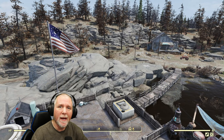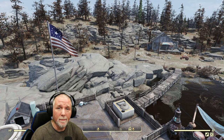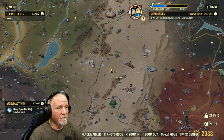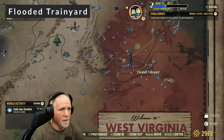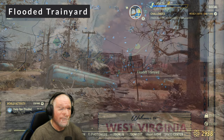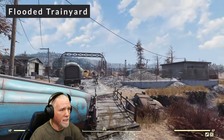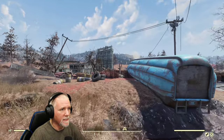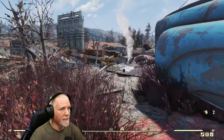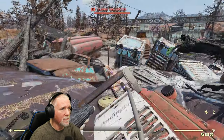We'll start with the four locations that are guaranteed to have snallygasters, unless somebody has already taken them out. The first spot is the flooded train yard in the Cranberry Bog. It's in the southeast corner, just east of Watoga. The flooded train yard will have seven snallygasters. We're going to head straight forward from the spawn point and we should start to see them popping up. There's two right there, let's go ahead and grab those.